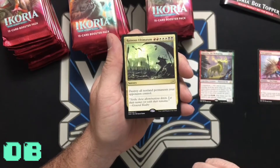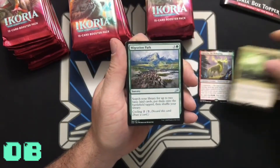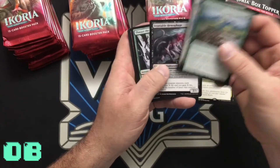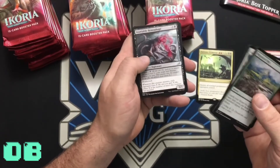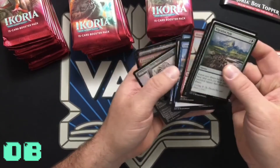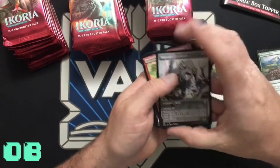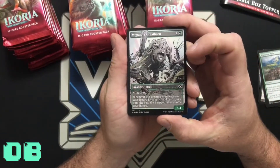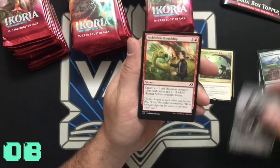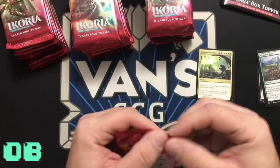Ruinous Ultimatum — destroys all non-land permanents your opponent controls. That's really cool. Migration Paths, Storm-Kiln Artist, Insatiable Hemophage — wow, that's interesting. And there's one of the Showcase artworks — it almost looks like extended artwork, almost like comic book art. Really neat. I'll make a stack for the Showcase artworks down here.